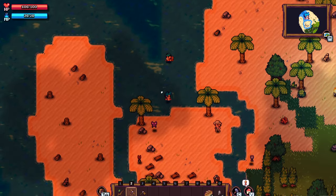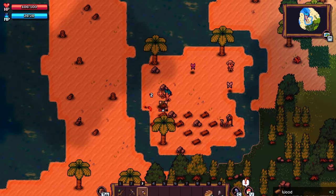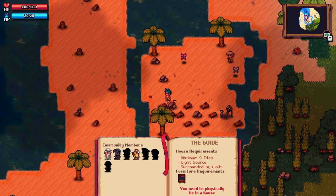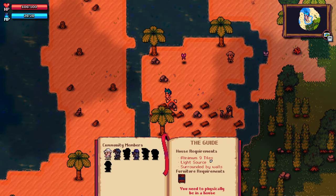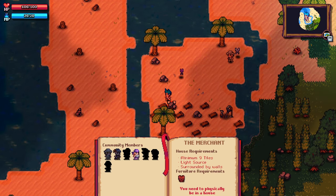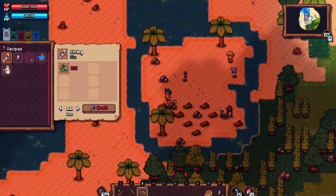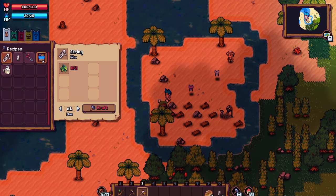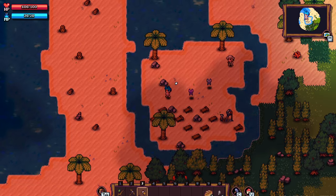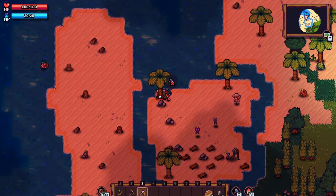Looks like we have our HP up top there as well. If we press V, it looks like we got all of our community members down here — so we got the guide: nine tiles, light source, surrounded by walls. The merchant, the blacksmith. C looks like how we can craft. So I guess we need string, which we need fiber. Not quite sure how we get fiber yet — maybe we get it from the tree.